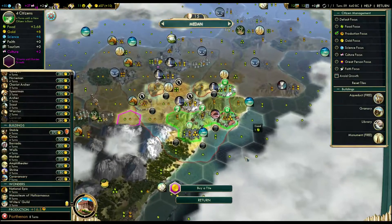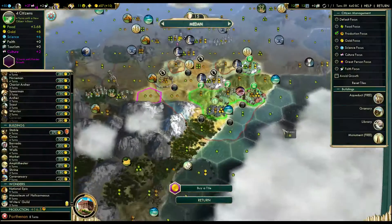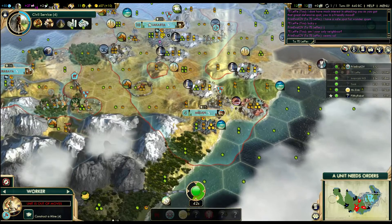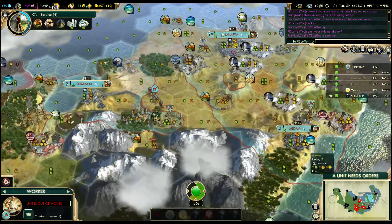Let's go drop a mine on that. This guy is working a lot of mines since he's getting his food from Surabaya. We could — 8 turns for the Parthenon, that's fine. It's not a high priority for me, but I may as well try to finish it.